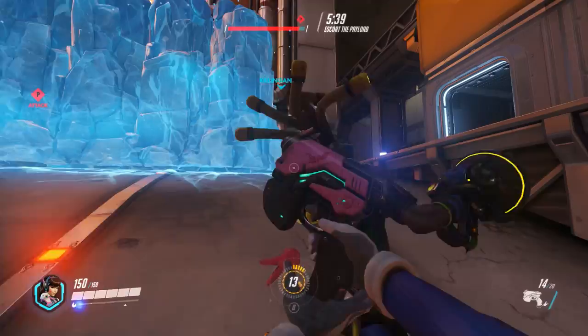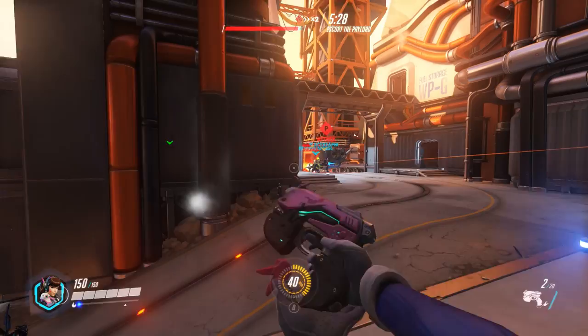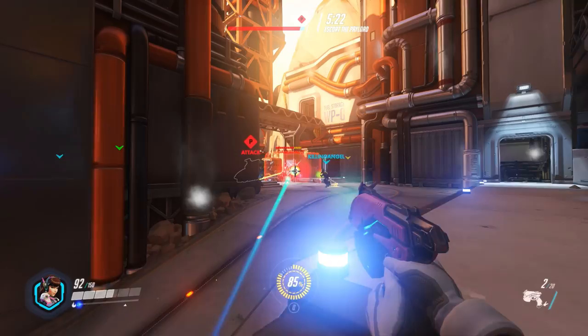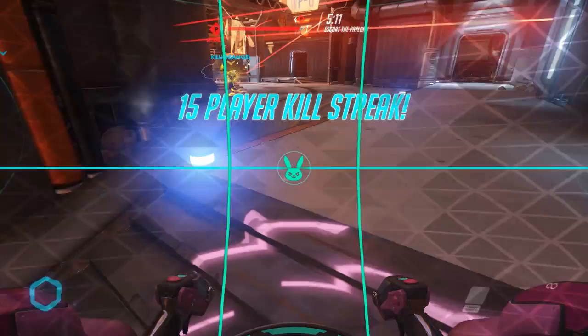You are crowd control — a big pink robot that people do not want near them because they know it will kill them. You can force people away from objectives. Sitting on the objective, which I see a lot of D.Vas doing, is wrong — if I sit on the payload I would just get killed. You might have the most combined health in the game with armor and shields, but you'll still get ripped to shreds. It's not the same as Winston or Reinhardt with his shield. So use the plasma pistol to keep putting damage out — it's almost like the plasma gun from Doom or Quake.